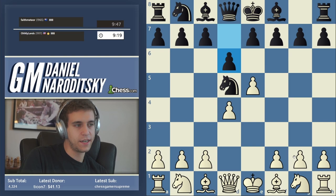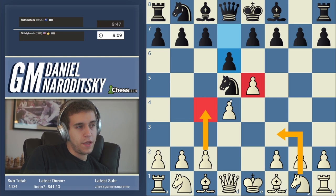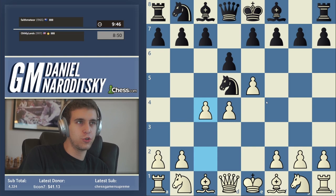White has two principal lines here: knight f3 to support the pawn, and c4 to expand in the center and harass the knight. If you want to play the most ambitious line and strive for a big advantage, the Four Pawns Attack against the Alekhine is a very dangerous system. I don't know it too well, so we're going to play it but I don't know the theory all that well myself.